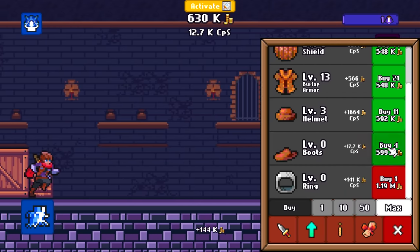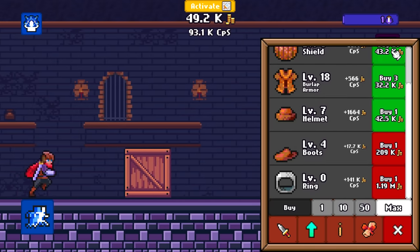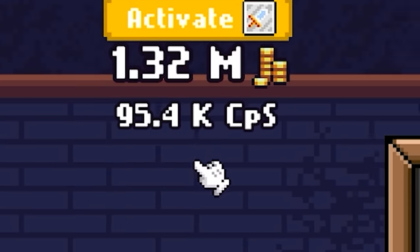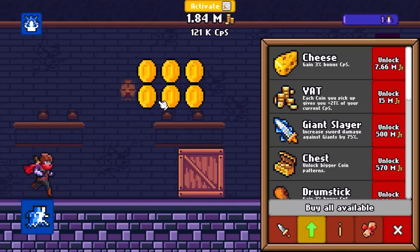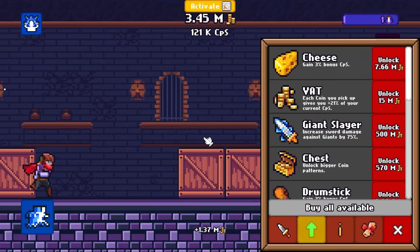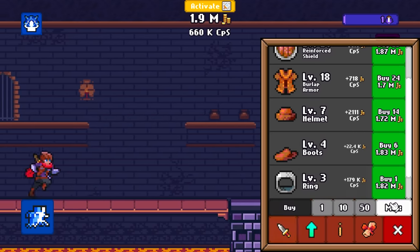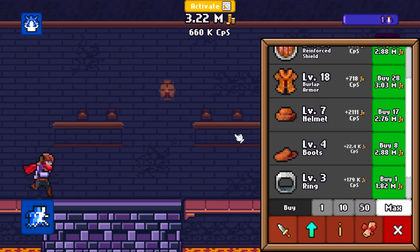As always, we need to keep trucking along. Level 4 boots, level 3, level whatever, and a reinforced shield. We're up to almost 100,000 coins per second already. Now we're at 121,000 coins per second, so this is going to get big fast, because I'm just tearing through the upgrades. Now we've got a level 3 ring already, so we're at 660,000 coins per second.